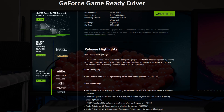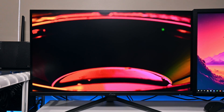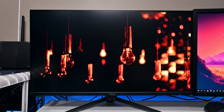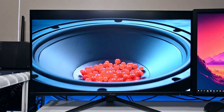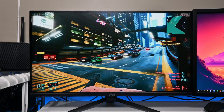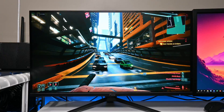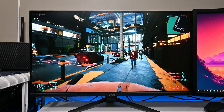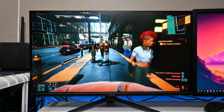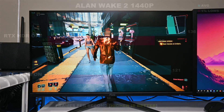The monitor I'm using is Pixio's PX277 Pro, and this monitor isn't really capable of giving you a true HDR image. It doesn't get bright enough, and with HDR enabled the monitor looks atrocious versus having it disabled. That really doesn't matter in our case here because what we're mainly concerned with is the performance impact when RTX HDR is enabled. As long as it can accept an HDR signal and then enable those features, that is all we need in order to conduct our tests.